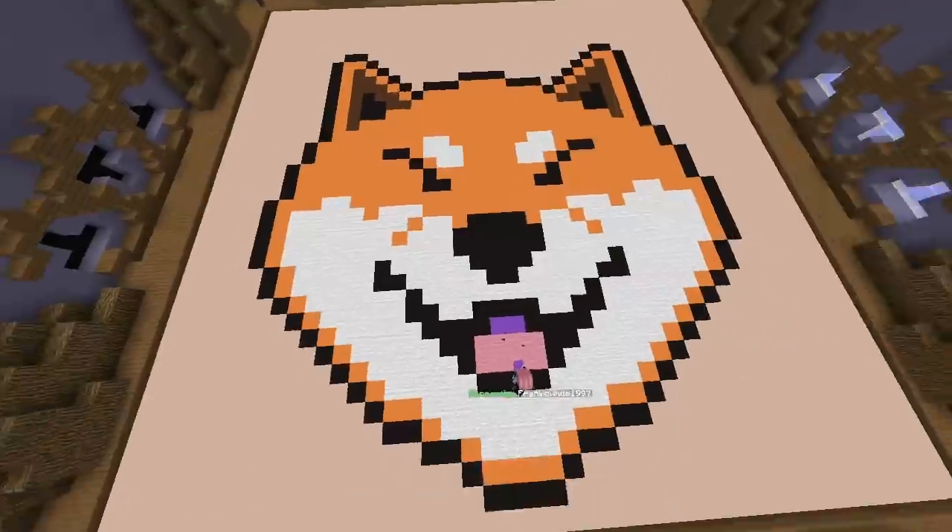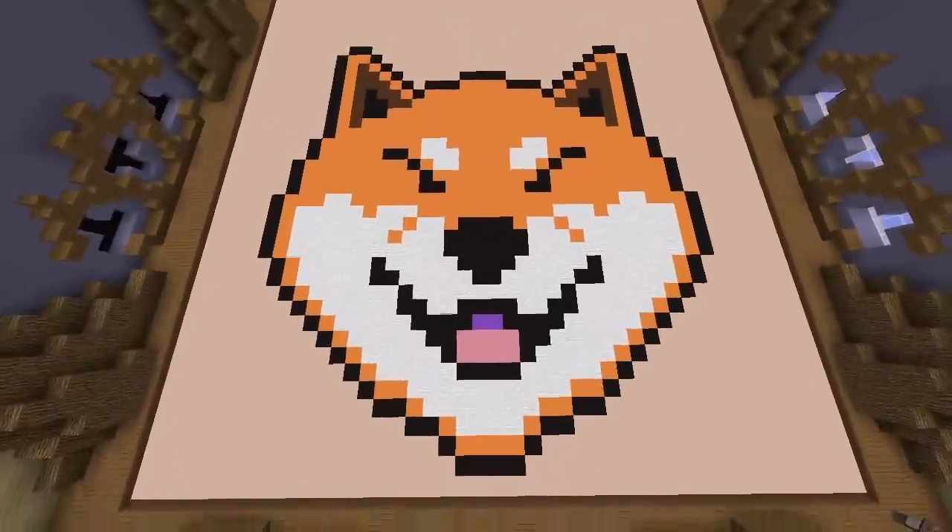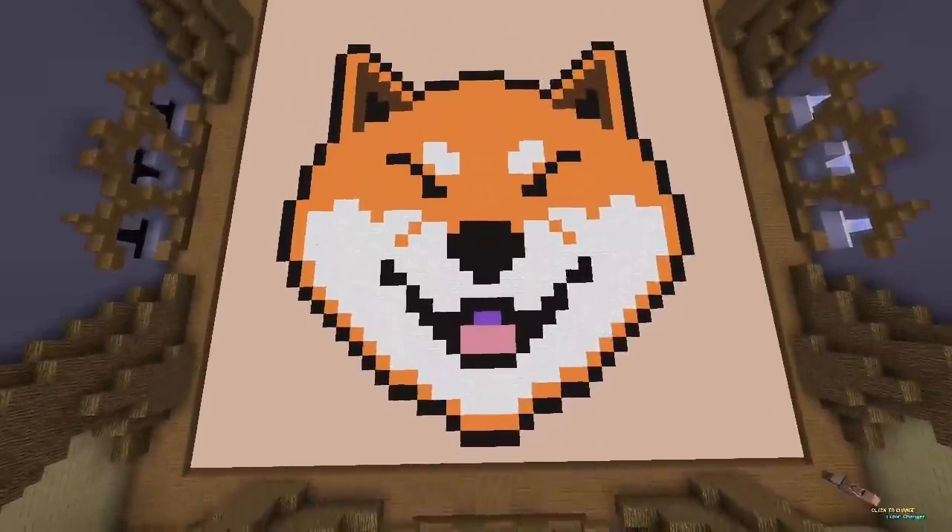GG hand. Done! It's the head of a dog! That's cute! That's super cute! Nice pixel art!